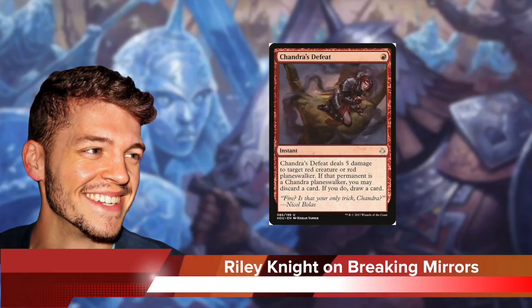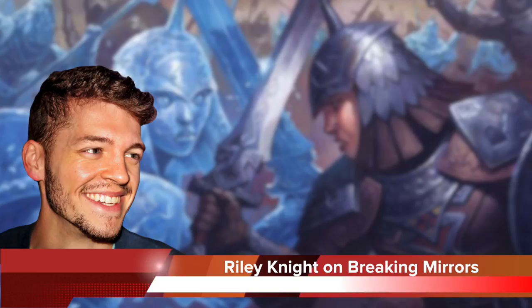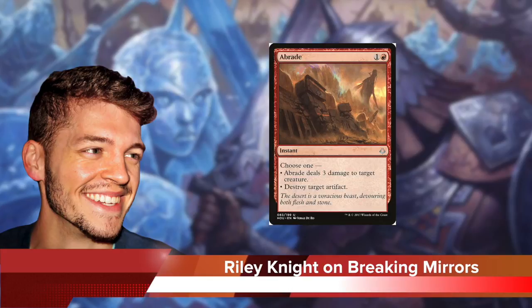Chandra's Defeat is the best answer to the way that Ramunap Red decks look to go bigger post-board. It's a one-mana Terminate and it wrecks everything from Soulscar Mage to Chandra T.O.D. But, as PV showed us, the real MVP is of course Aethersphere Harvester. An unanswered Harvester will eventually result in at least a 12-point life swing, which should be enough to put the game away — assuming you don't accidentally target yourself with a Lightning Strike or something. But you do have to be careful of opposing Abrade. It's a clean answer to the 3/5 and it can ruin your day in short order.